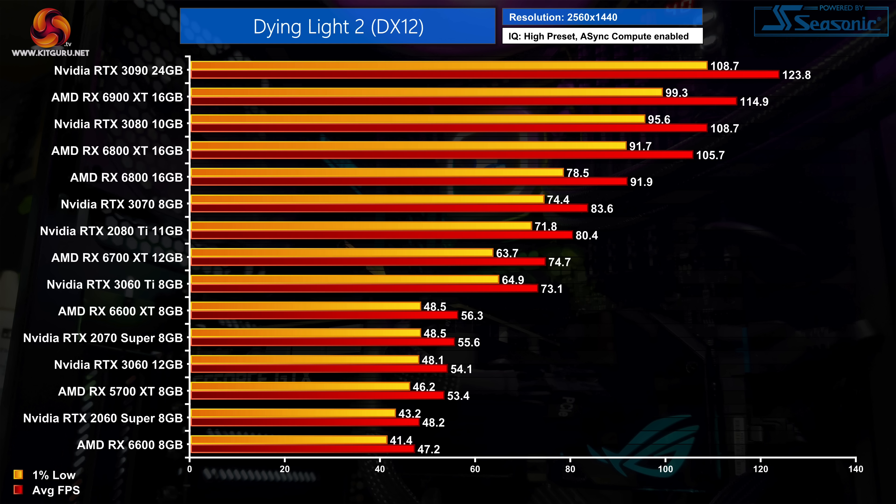The RTX 2080 Ti and RTX 3070 are next, both averaging just over 80fps, while the RX 6800 is a bit faster still at 92fps. It's another fairly big jump up to the 6800 XT, which hit 105fps on average, and the RTX 3080 isn't much faster there either. The RTX 3090 is still the top dog, landing a few extra fps compared to the RX 6900 XT.